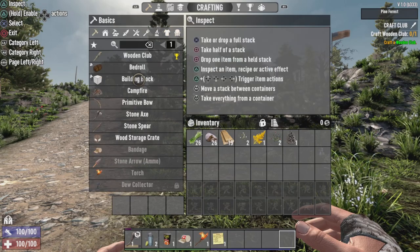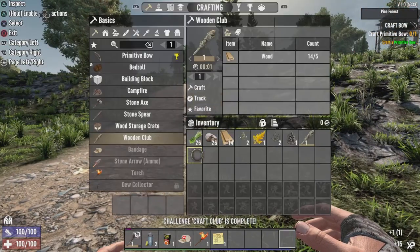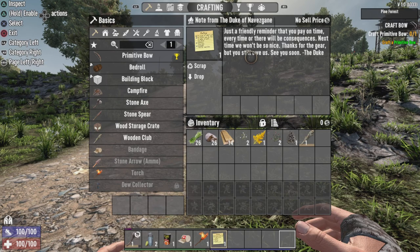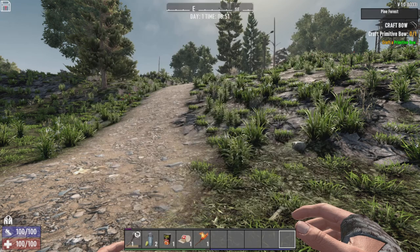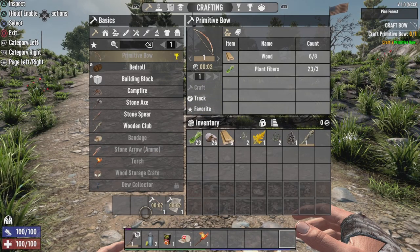We gotta craft our wooden club. We're just gonna go through all the basics of survival here. I got the Duke Nav's game note — friendly reminder that 'pay on time every time or there will be consequences. Next time we won't be so nice. Thanks for the gear that you still owe us. See you soon, the Duke.' So some story stuff for later down the road.